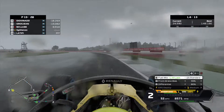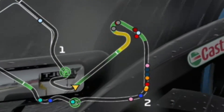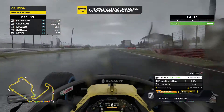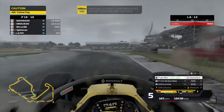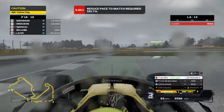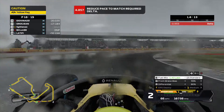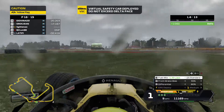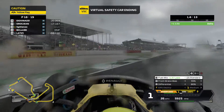Coming out of the corner, fighting for grip that simply isn't there. And we have a virtual safety car deployed — it seems that Shu has crashed into the wall. There he is as we go past. Really weird. So we've got to reduce our delta now to make sure we don't end up getting a penalty. And we're clearly not doing that. And we just made it — just made it on the border. And we've lost a load of time because we've just spun the car.